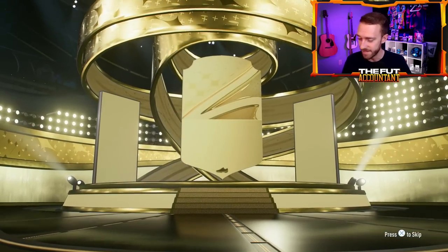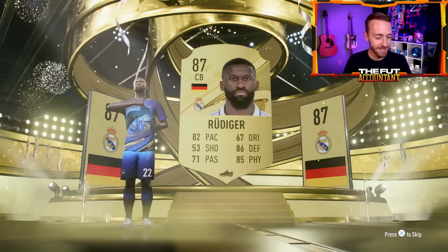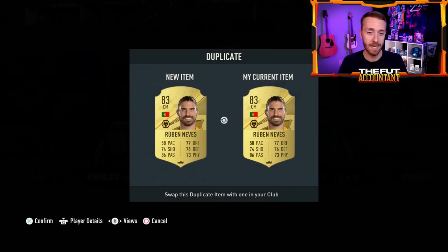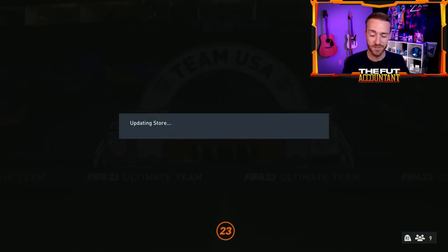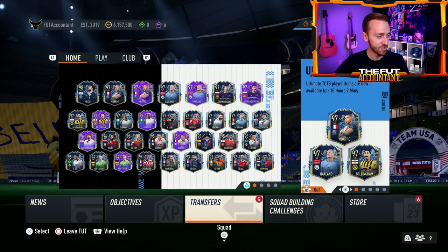Let's open my 81 plus double just in case. Oh, a walkout — nice! Guys I took the TOTS counter away. Oh my gosh, you've got to be kidding me — this is going to be a promo card in literally half a day. Nice EA, I appreciate that. I took the TOTS counter away because we have not packed any Ultimate TOTS cards this entire week. I might build some 83 plus player picks today to try to pack Rudiger with my dupe theory.